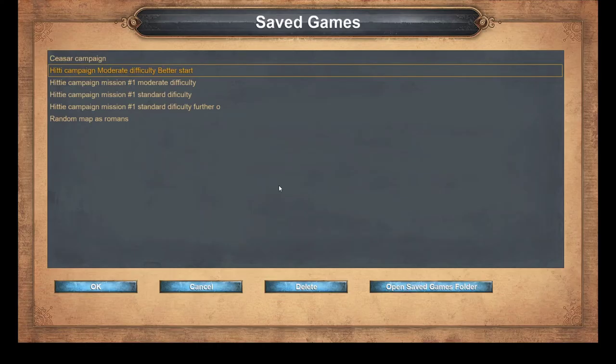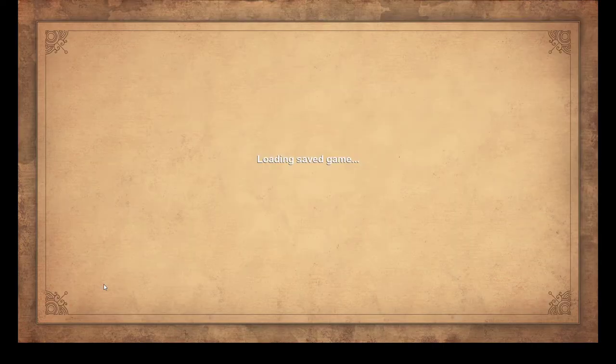Now I'm going to load another save I have - basically a save on the same moderate difficulty I was playing on before. Even though I successfully converted the villager, I want to show you how changing the difficulty from standard to moderate actually makes one very large difference in this mission.